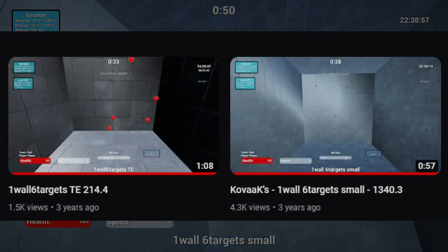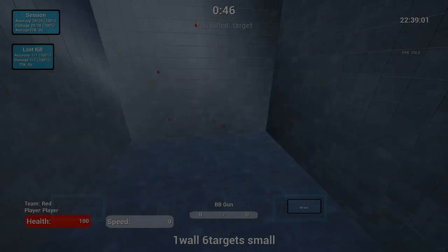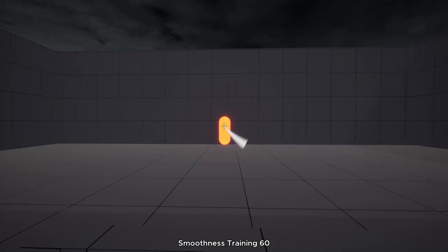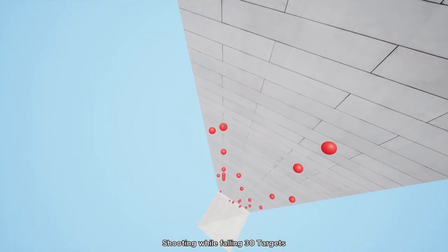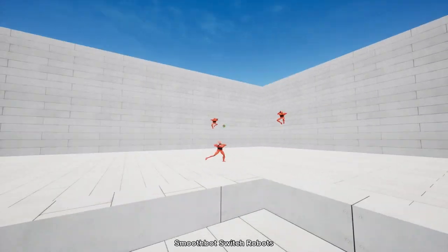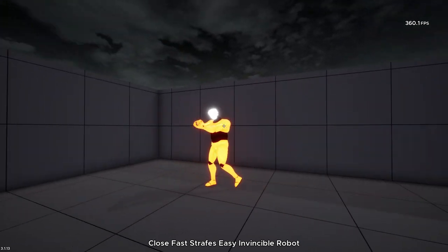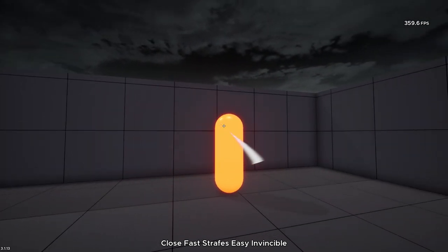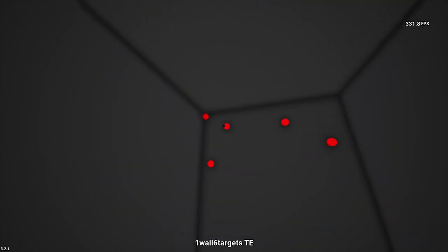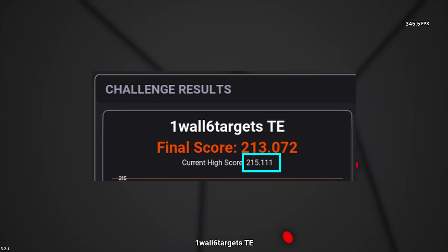I haven't done any dedicated aim training for years now, let alone try to push high scores. The time I spend in Kovaaks is usually for testing new settings or gear. Aim training is still extremely useful and I credit it for where my aim is today. I personally just don't have a good enough reason to grind against diminishing returns when I'm not trying to play professionally. This situation presented an interesting opportunity: could I optimise my approach enough to beat my 1 wall 6 targets TE high score of 215 in just 1 day?